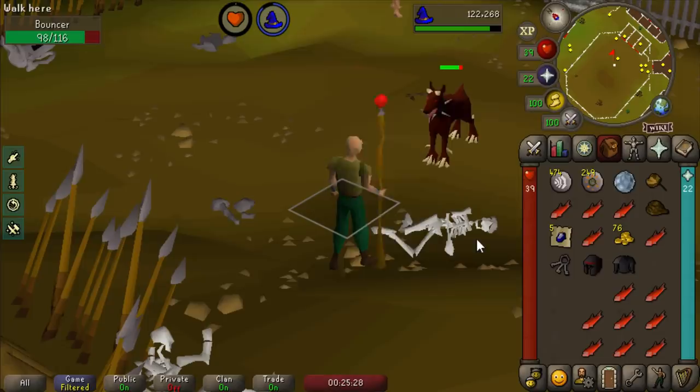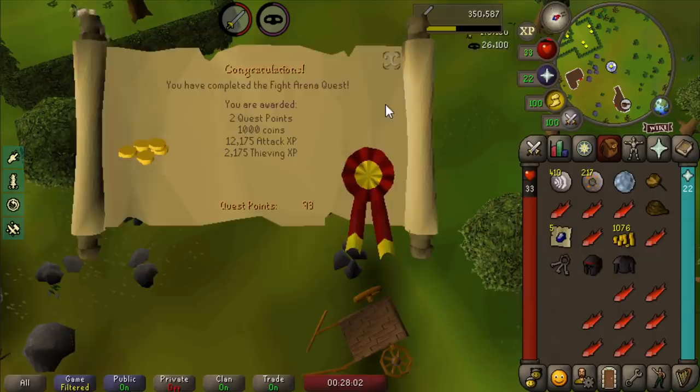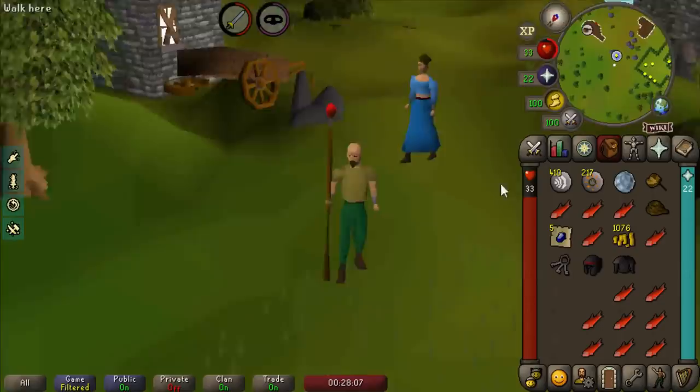Just saved your son and husband, ma'am - please give me 150,000 Attack experience, thank you very much. Now we can wield the dragon scimitar, which I conveniently forgot at the bank.